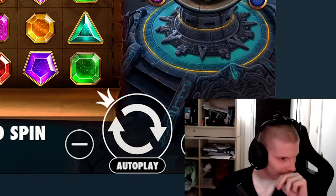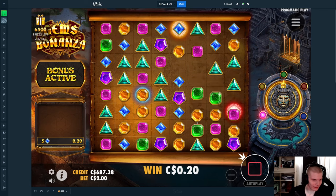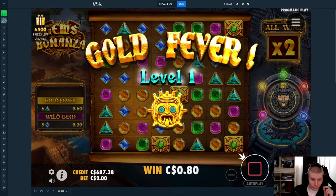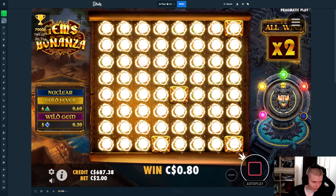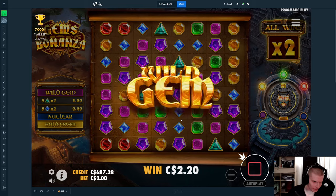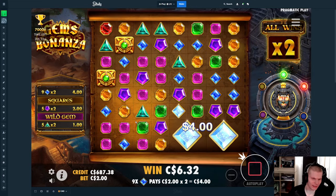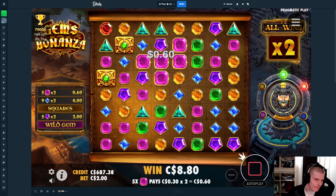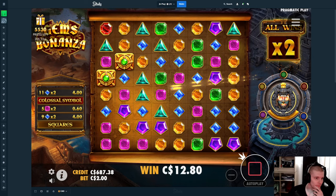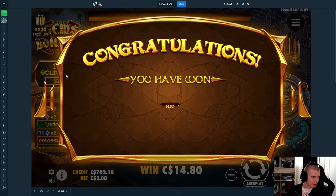We are now back on Gems Bonanza with a little redeposit. Doing $200 buys but this time on Canadian dollars — it's been going quite well, the RTP feels better on Canadian dollars honestly. Okay, that's done — we get 80 cents. Hopefully we can afford at least four, maybe five or six buys. Wild gem — that's such a bad screen, red in the top and left, top left and bottom left. Come on colossal — this is terrible. Lucky wilds gotta be humongous — yeah, $14. Not starting off in the best way.